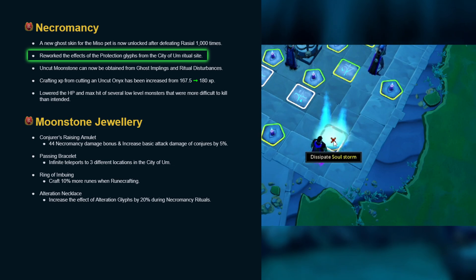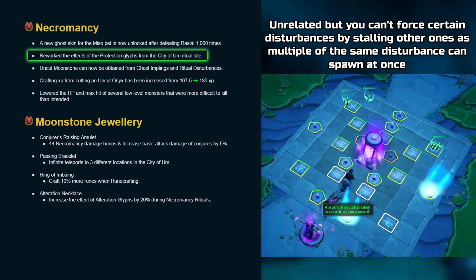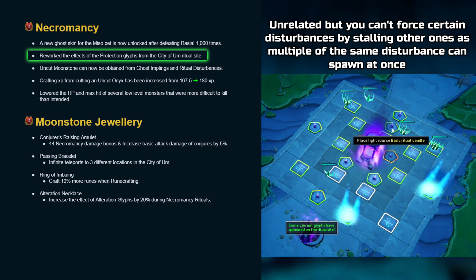I was hoping for an alteration glyph that changes the way players engage with the content. A few ideas would be to have two disturbances spawn at the same time but at a reduced rate, or have the disturbance durations reduced but the XP increased, or maybe even add another layer to the disturbances — an extra step, a mini hard mode.